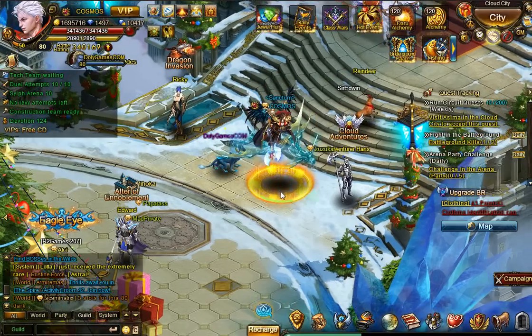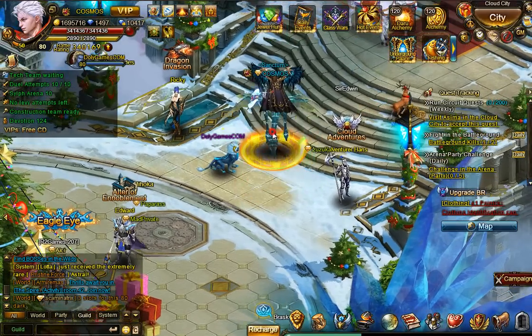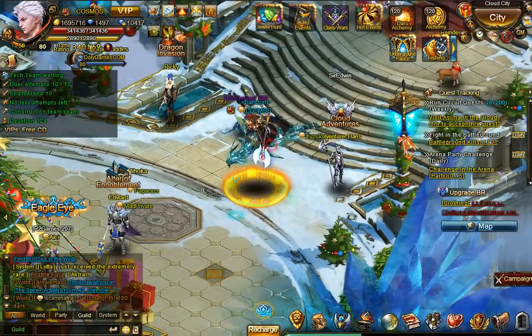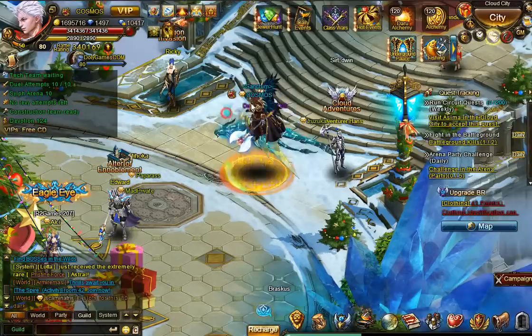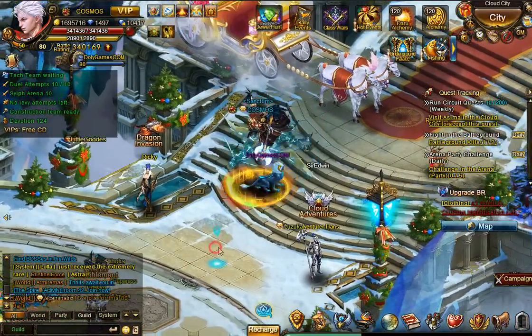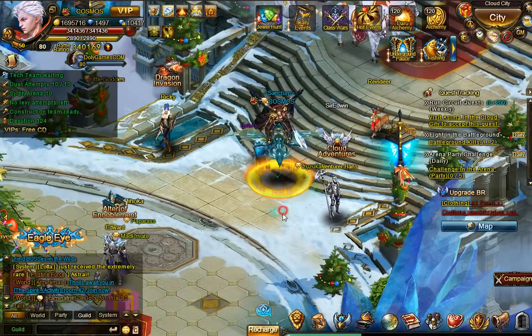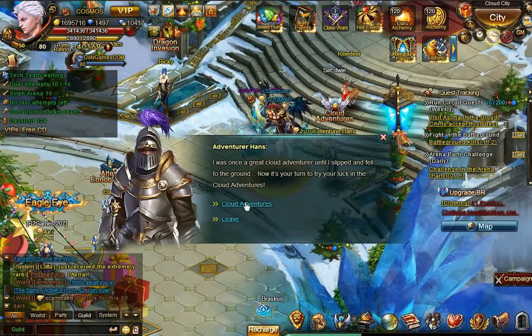Hey guys, Cosmos here from Dolly Games. Here we are in our lovely cloud city and we're going to be doing some cloud adventures using Dizzy Mage's cloud adventure strategy with buying Balons and the magic dice. Cloud adventures, here we go.